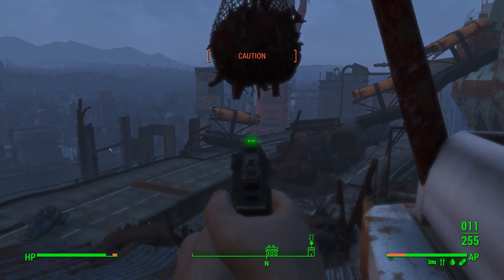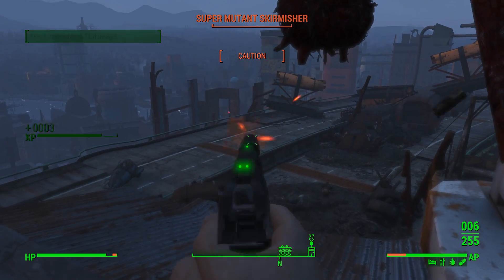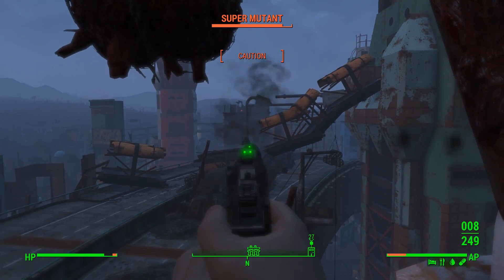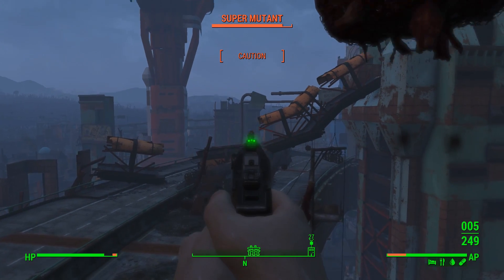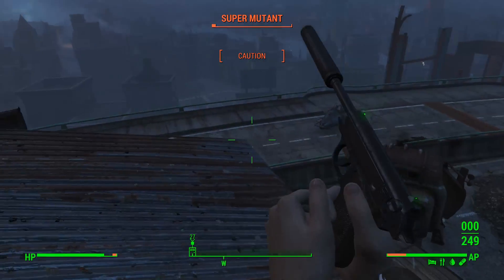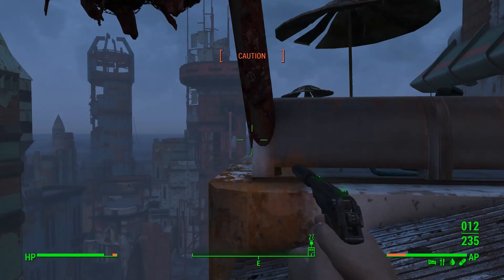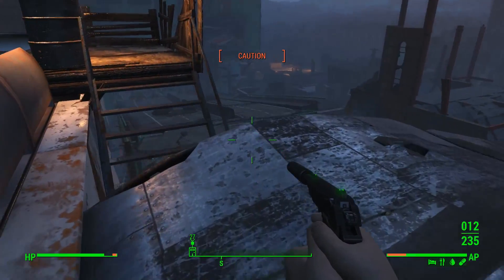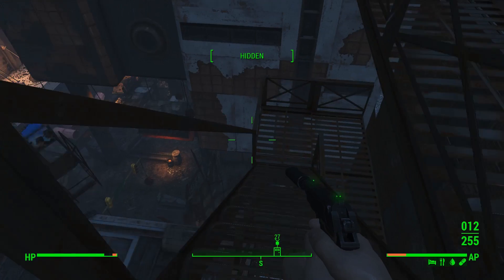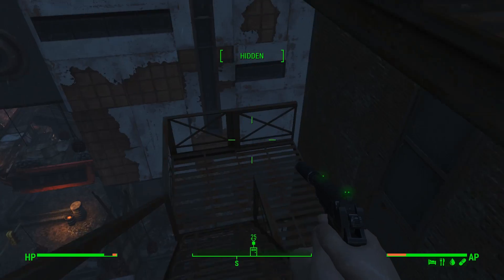Super mutant just there - can I get you in the head? You've just got a board. Let's take my time with these shots. These shots are quite clearly hitting him. That's noisy. Lots of mutants all trying to kill me and I do not like it one bit. I have a feeling the quest isn't going to be happy unless I go through a specific door - let's try and find that specific door.